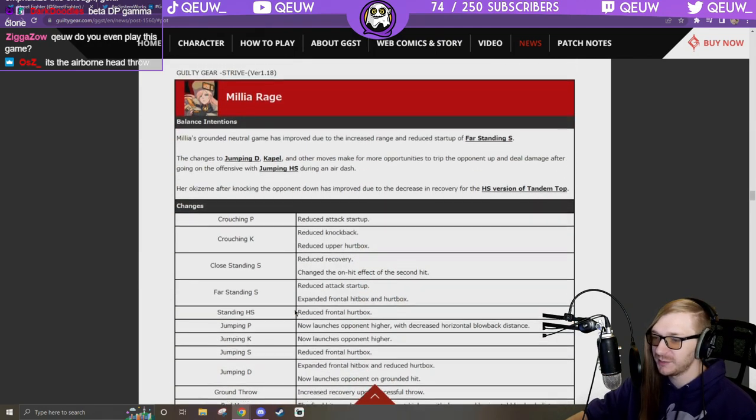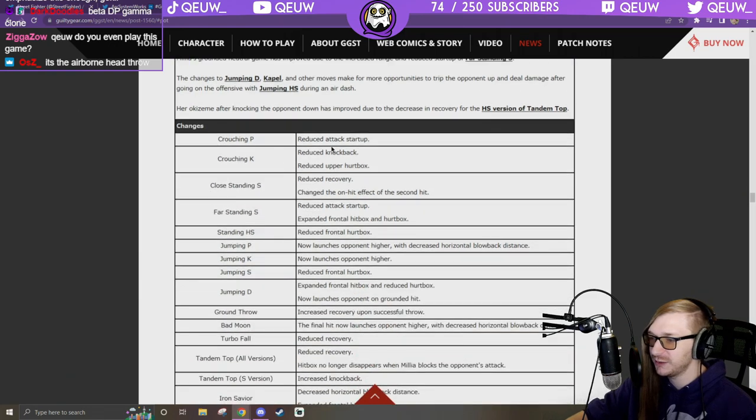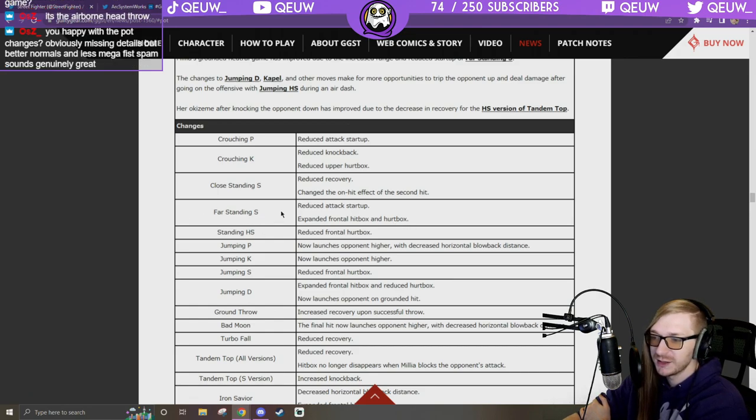Millia got buffed. Crouching P: reduced attack startup, faster crouching P. Crouching K: reduce knockback, reduce upper hurtbox — Big Bluster 2K. Close standing S: reduced recovery — that's the multi-hit one. Changed the on-hit effect of the second hit. Far standing S: reduced attack startup — huge! Expanded frontal hitbox and hurtbox so it goes farther too, less startup and more range.